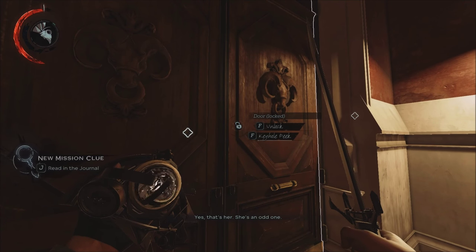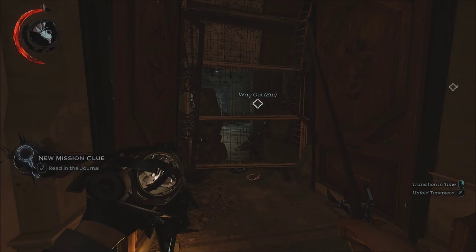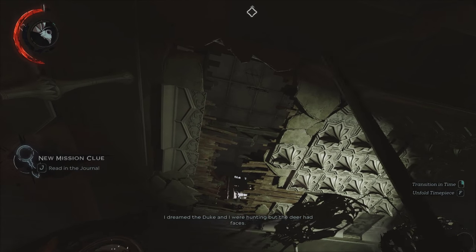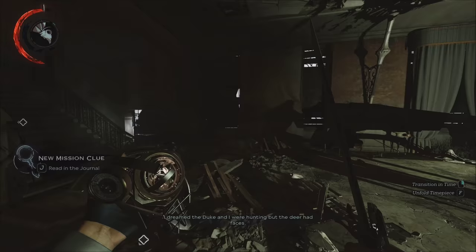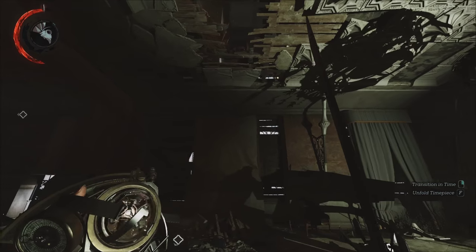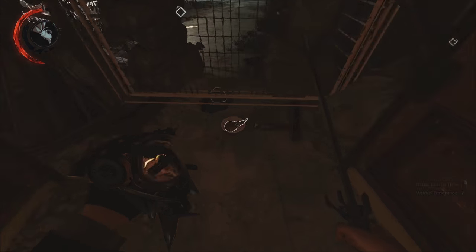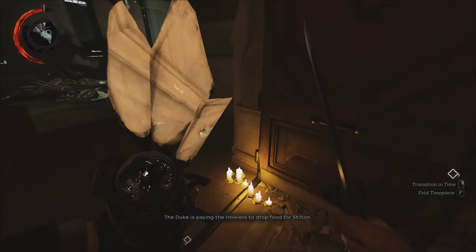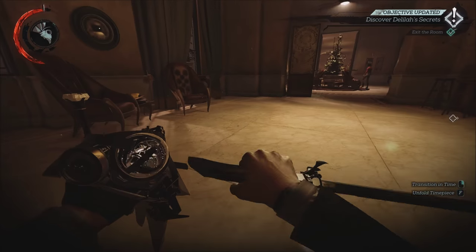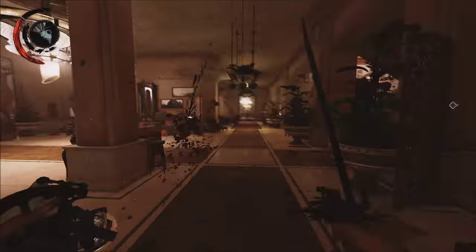And if you listen to these two talk, you basically hear that there's a code to get into the other room. That's the whole objective of this mission, but you kinda gotta solve a couple puzzles first. In order to get out of this room, all you need to do is step on the other side of that door and then use your timepiece. Now the door that was locked is behind you, but you're in the main hall.